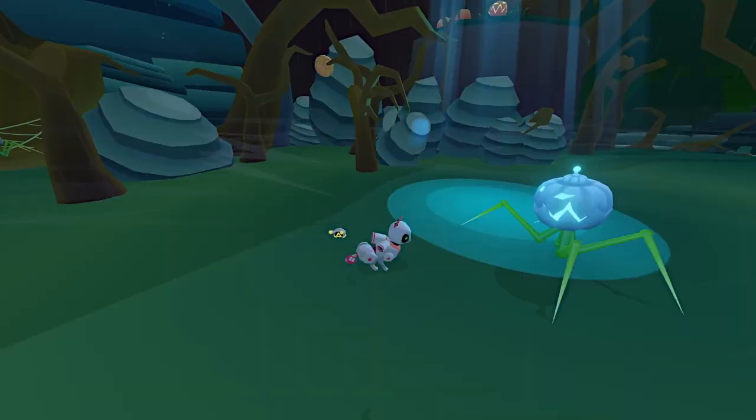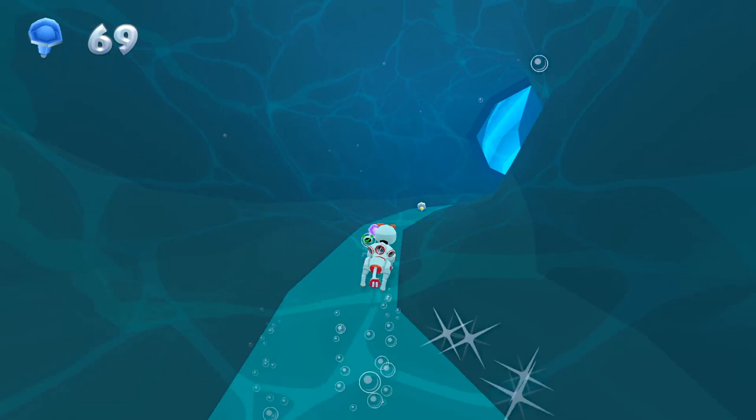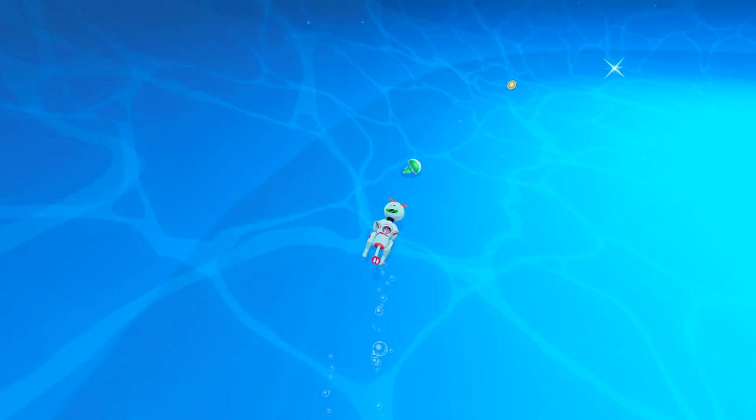Nitro can glide over large gaps, ram into hard objects, and spit electricity to deal with enemies. Their flying companion allows them to collect bolts from a distance, and also acts as your life bar, just like Sparks. At its core, Nitro is a Spyro fan game, so there are some clear similarities.